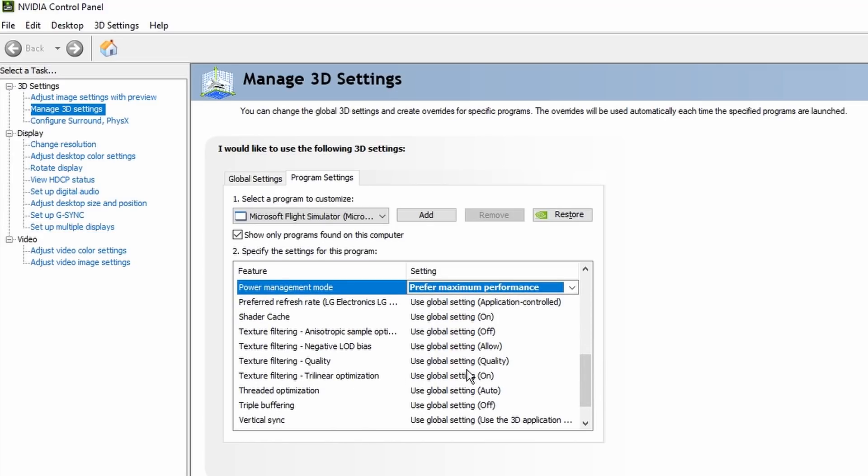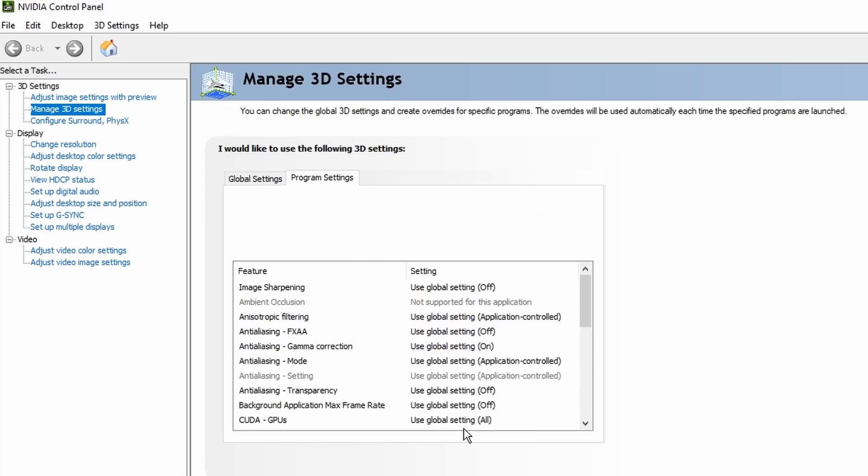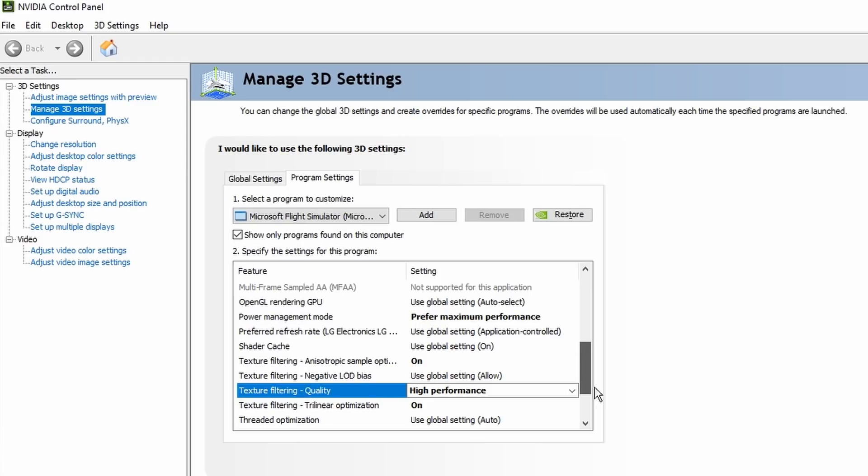For my 2080 Ti system, the Texture Filtering Quality I change to High Performance. I would do this for any Series 10 or Series 20 graphics card, as for my 2080 Ti system it does make a difference.